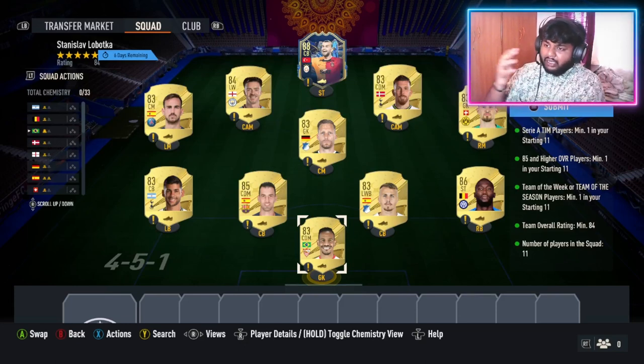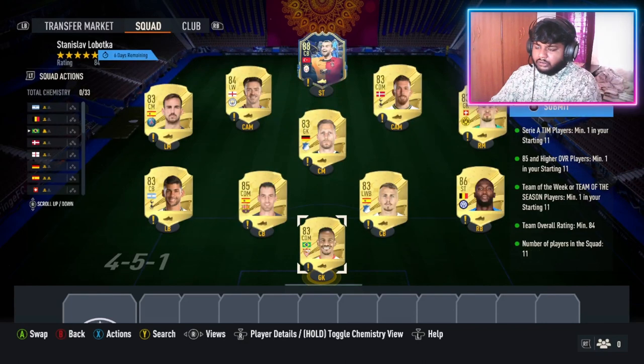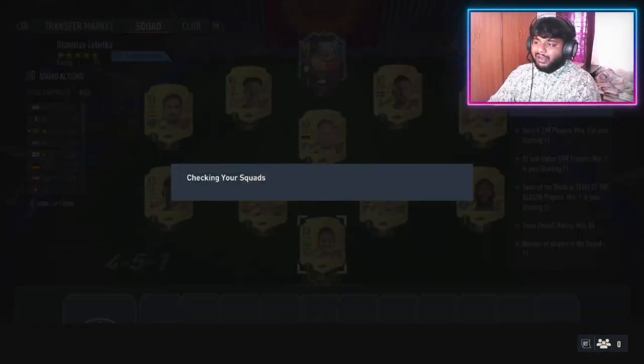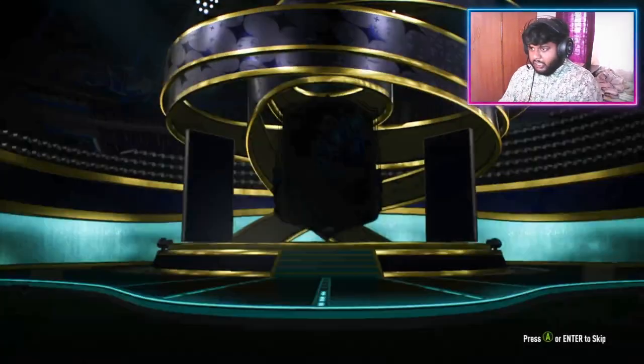We are complete — we have put a Serie A player in. I'm not even sure who the Serie A player is... it's Lukaku! I didn't even realize I put Lukaku in, I just saw the 86 and put him in. I actually forgot we needed a Serie A player but it worked out. I'm just going to submit this squad without worrying because I don't use any of these guys — I'm just collecting them to do SBCs. And we got our 91-rated CDM Lobotka!